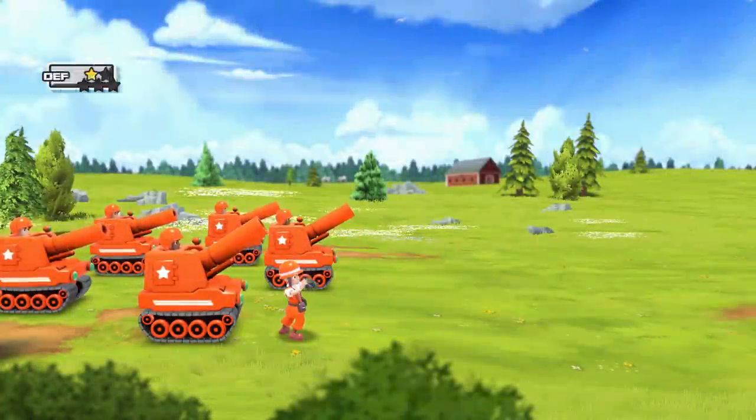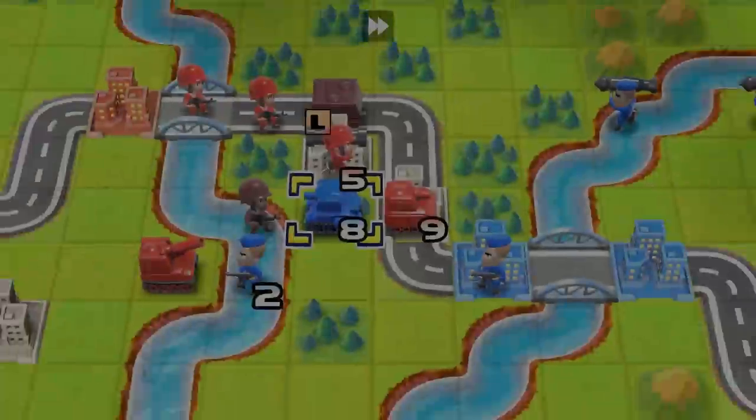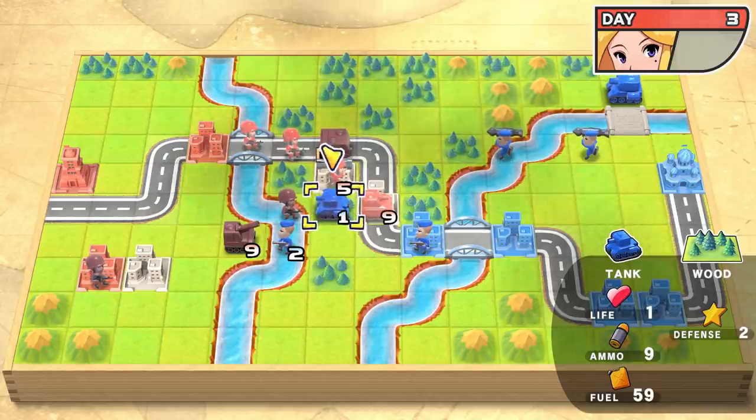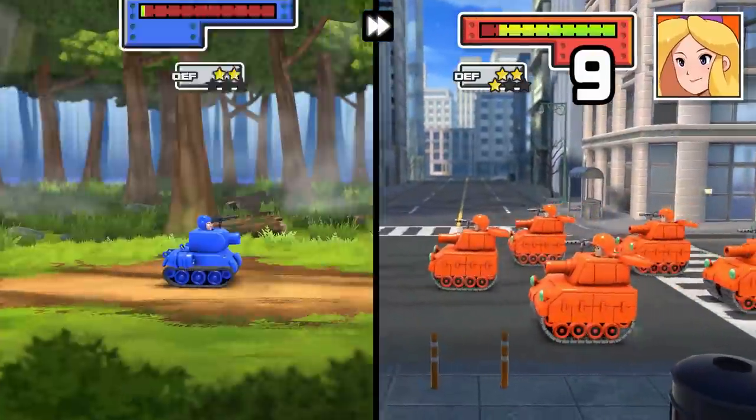One of the new features is I can hold down a button to speed up the animations, which is a great new feature. You can also just turn the battle animations off if you want to go even faster — but why would you want to do that? If you really hate delightful things, just turn them off. Otherwise, you can fast forward through if you're short on time.